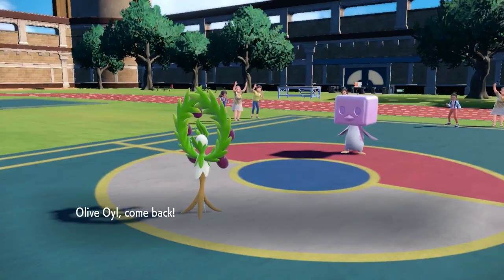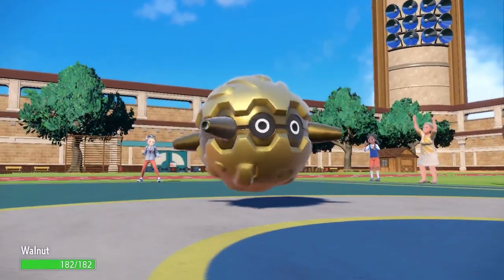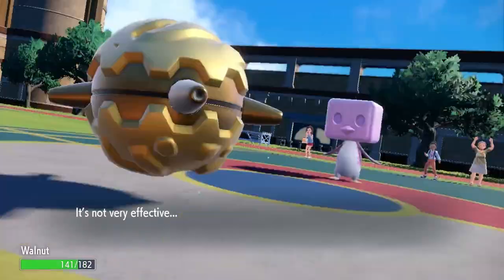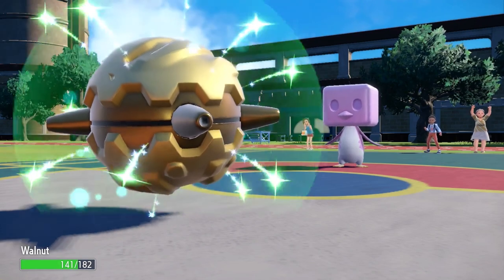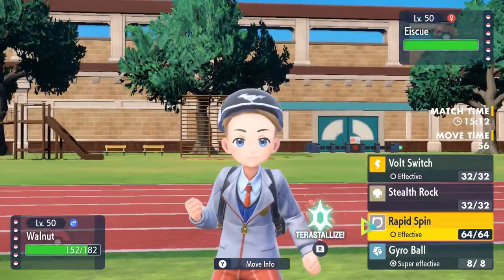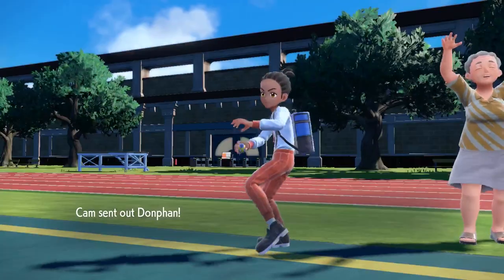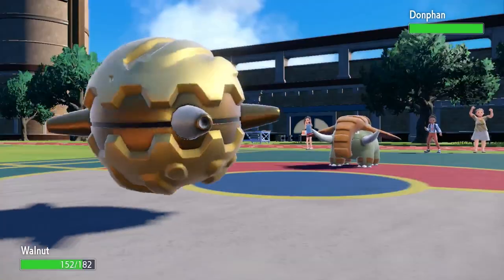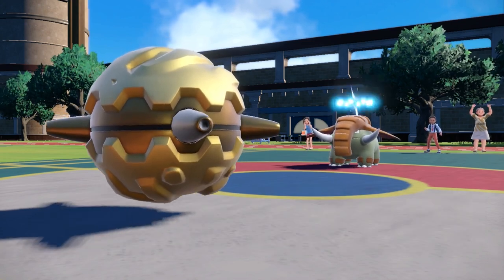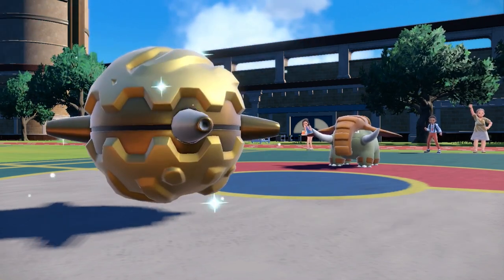In comes the Ice Cube — this blockhead is kind of an issue since it's faster than me, and I want to conserve Arboliva. I decide to switch into Forretress. Even if this thing decides to belly drum, it's not going to be a one-hit KO with my Sturdy, so I just need to break its ability and then outspeed with something else. He ends up going for Ice Spinner against Arboliva, but Forretress comes in and eats it for breakfast. I have the option to set up Stealth Rock or break this thing's ability, so I go for the Rapid Spin — but he switches back to Donphan. I get rid of the Stealth Rock on my side but don't feel comfortable switching back to Arboliva in case he goes for Knock Off or Ice Shard.